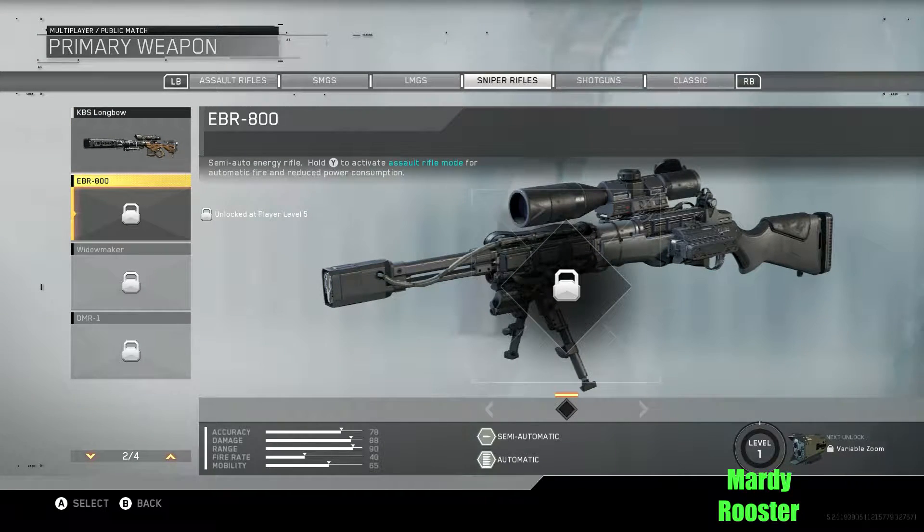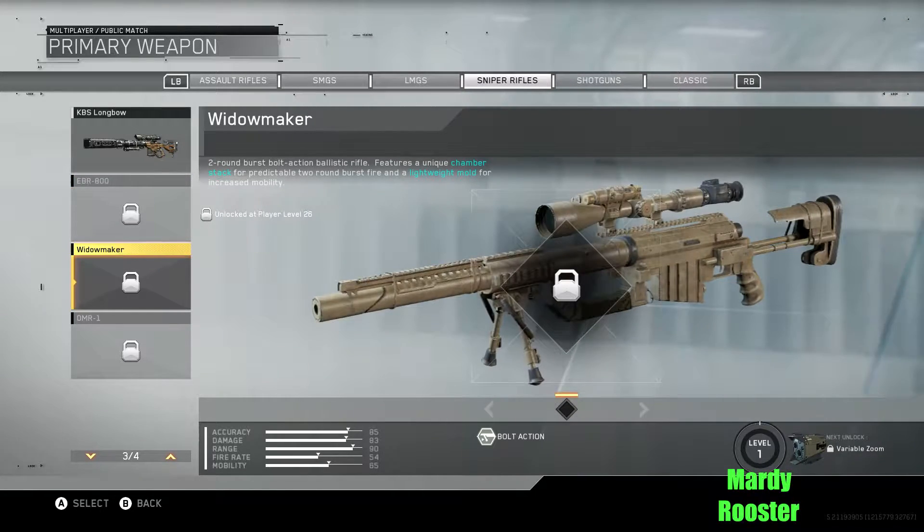EBR 800: semi-auto energy rifle. Hold wide to activate assault rifle mode for automatic fire and reduced power consumption. I like how they do with these sniper rifles, I really do. Widowmaker — god, this looks sweet, like a desert eagle or something. Two-round burst bolt action ballistic rifle. Features a unique chamber stack that enables predictable two-round burst fire in a lightweight mode for increased mobility.